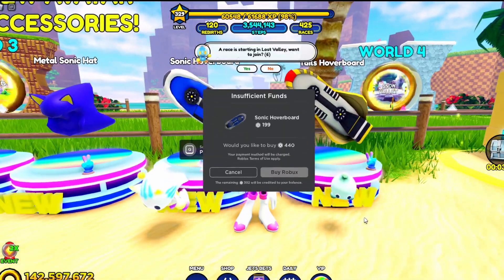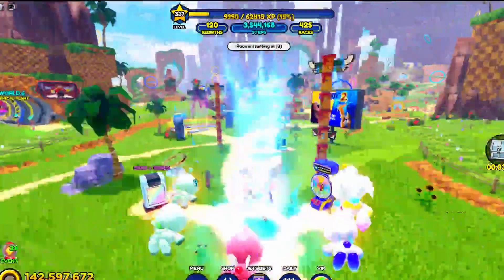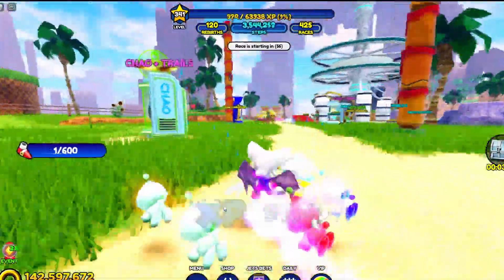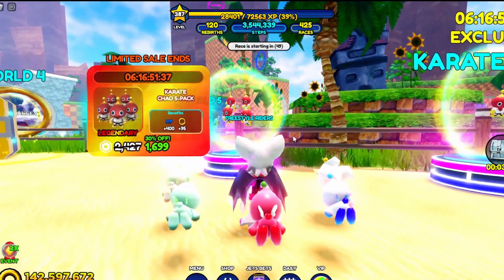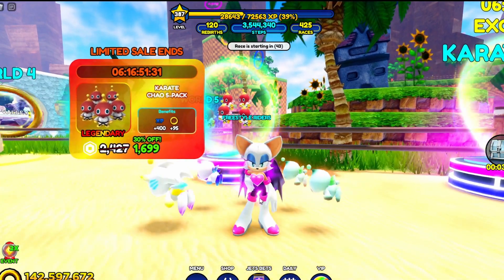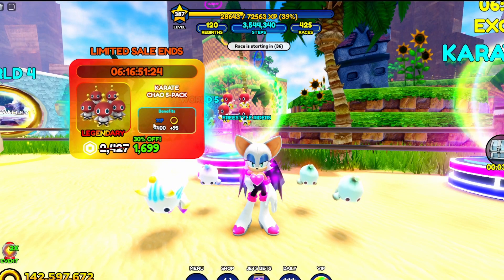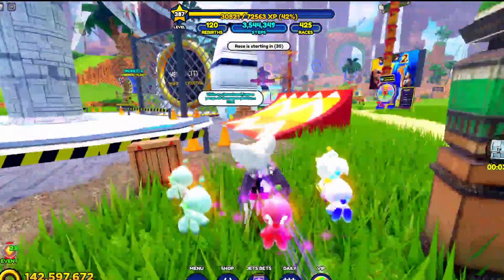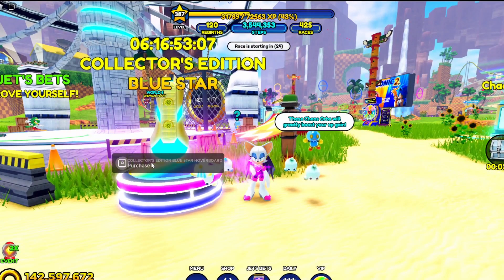We got some new avatars — let's see how much it is. Actually, that's a good price, that is a good price. Let's check all the way down over here — oh they didn't put them here yet. Okay, that's cool. We got the Karate Chow, oh that's really good! Funny enough I actually did this yesterday, so I should buy these Chow but I'm too broke. Chrome is on sale — wait, what the hell? Oh it's a blue star hoverboard!